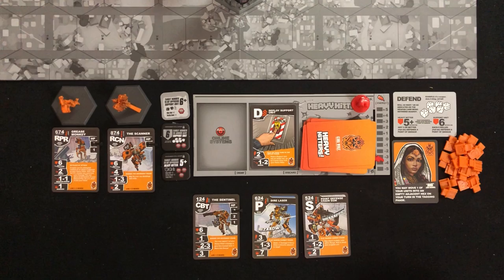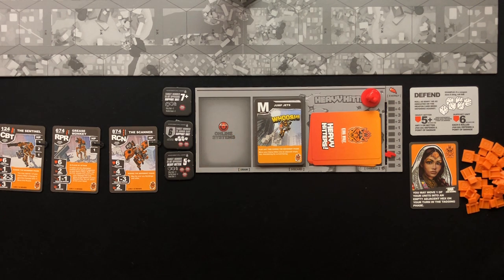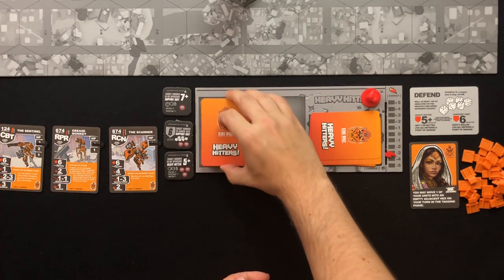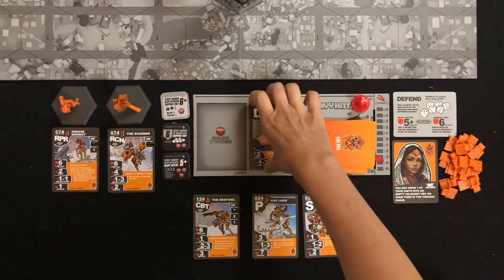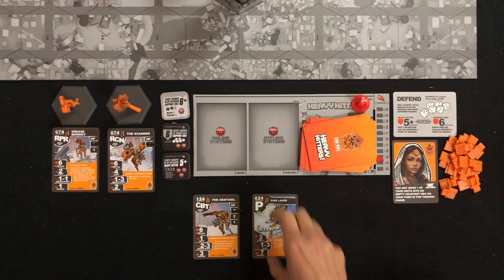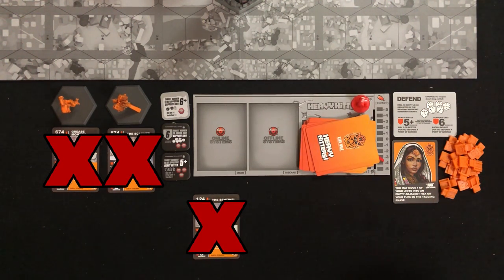If you ever need a card from your draw pile and find you don't have any, shuffle your discard pile — not your damaged pile — and place it face down in your online systems as your new draw deck. If, while losing cards due to damage, you find yourself with no cards in hand, deck, or discard pile, then start tossing weapon cards from your firing line — not your support units, as they are not part of the 25 faction cards that make up your deck.